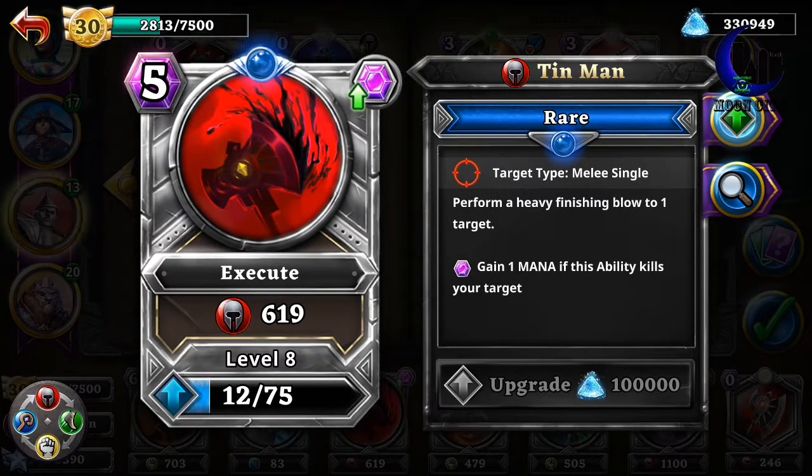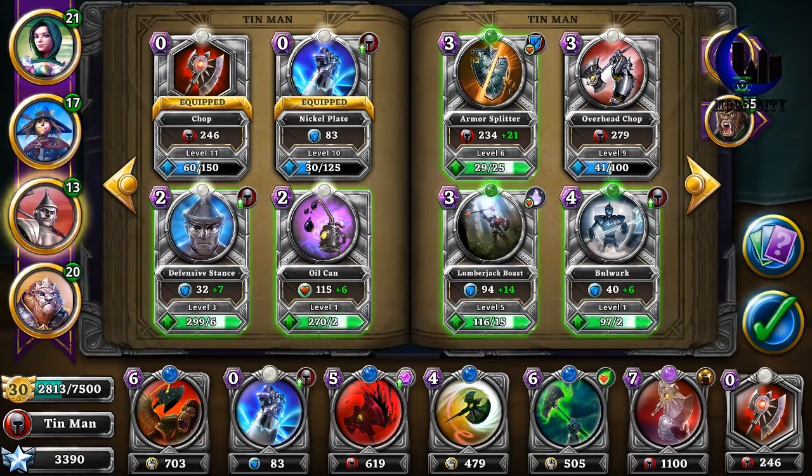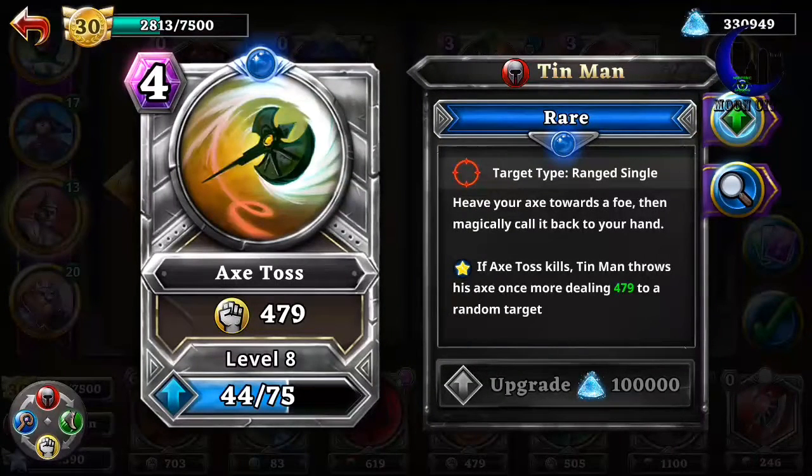Execute — it attacks one enemy and I also gain 1 mana. I have Axe Toss — it does a good amount of damage for only 4 mana, and it also works good in the campaign if you're about ready to kill an enemy. He'll also throw again at another enemy if you kill him.